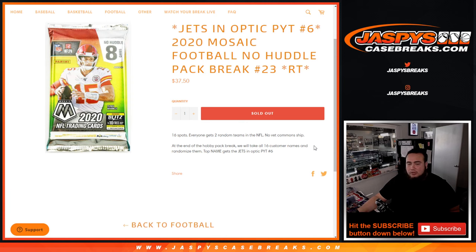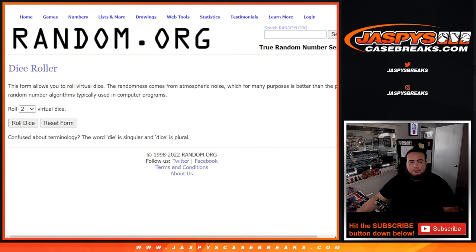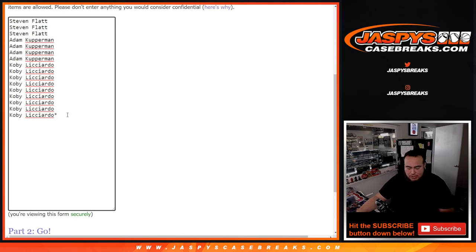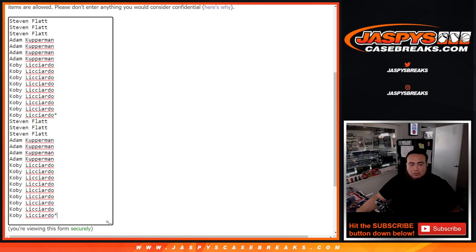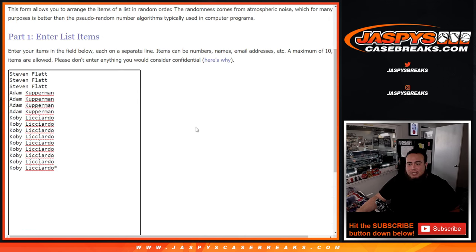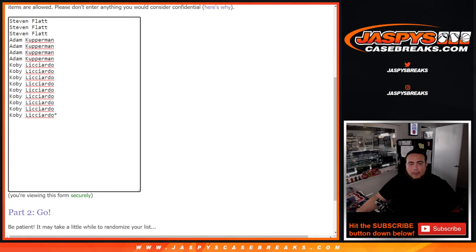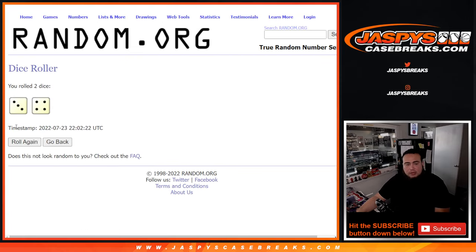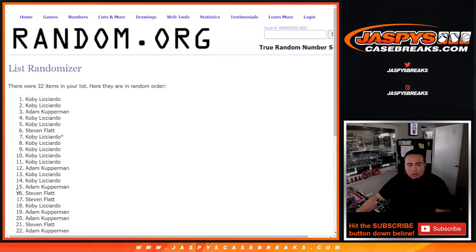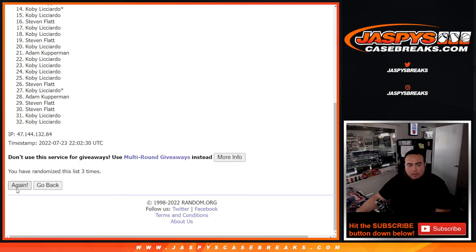Good luck guys, here we go — dice roller. There are the customer names, and when we do the randomizer it'll be a 1 in 16 shot. Maybe some people got confused, but it was only 16 spots. Let's do the break first — roll it. We got a 3 and a 4, 7 times. 1, 2, 3, 4, 5, 6, 7.